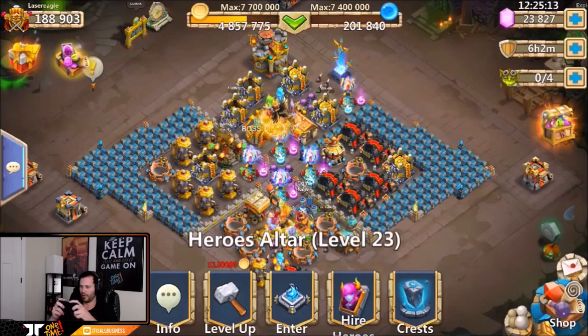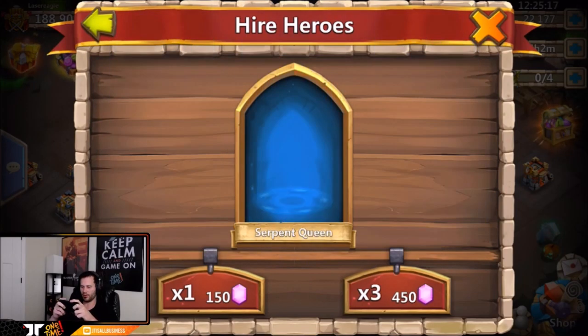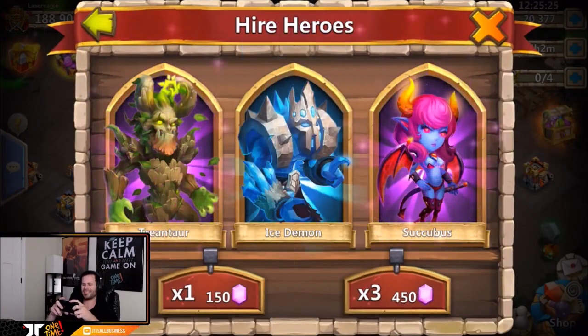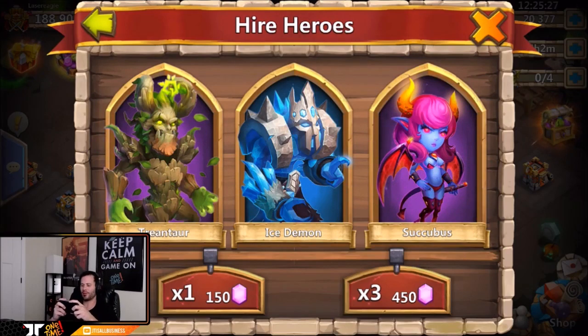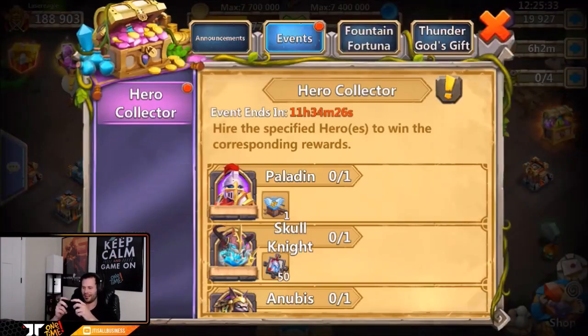Three thousand gems left — oh my gosh, there's tons of crystal oozes, that's definitely good, we're going to clutch that up. At least give me one more legend to end it on. We got Succubus and Trendtar — really, that's all? Let's do one more 450. Crystal ooze and trash — yeah, not the best rolling session.